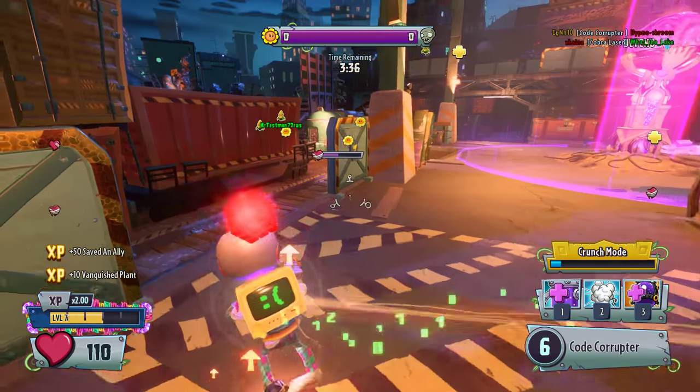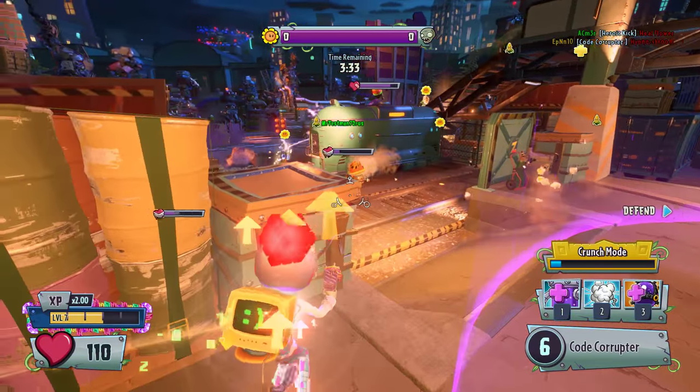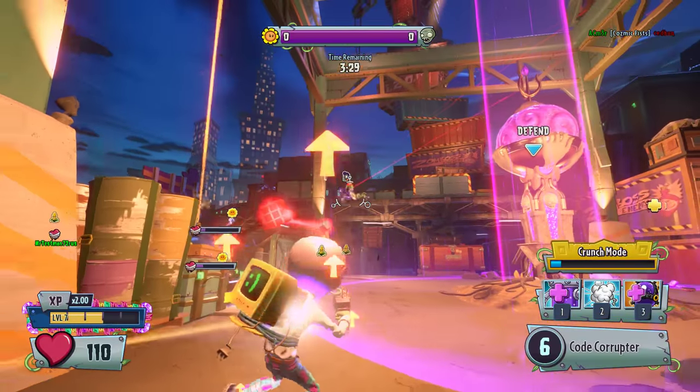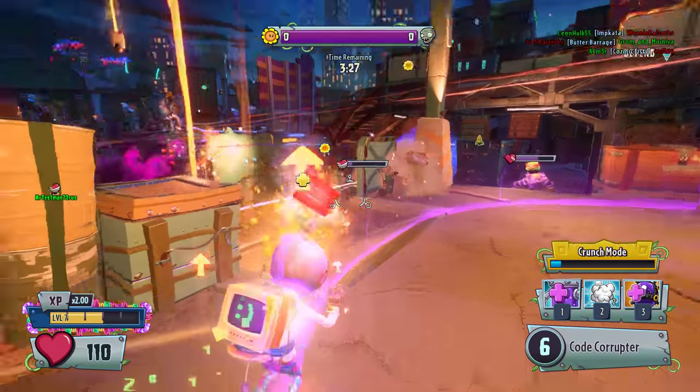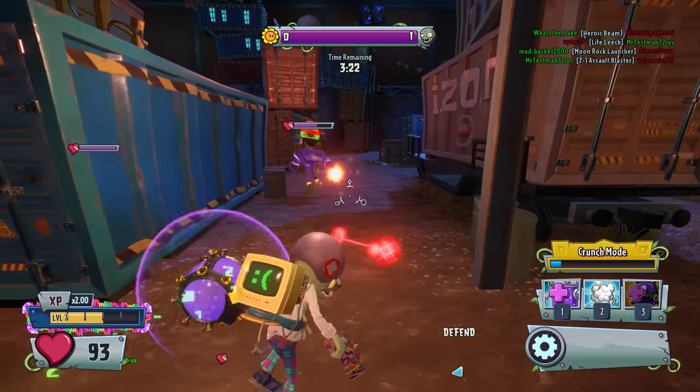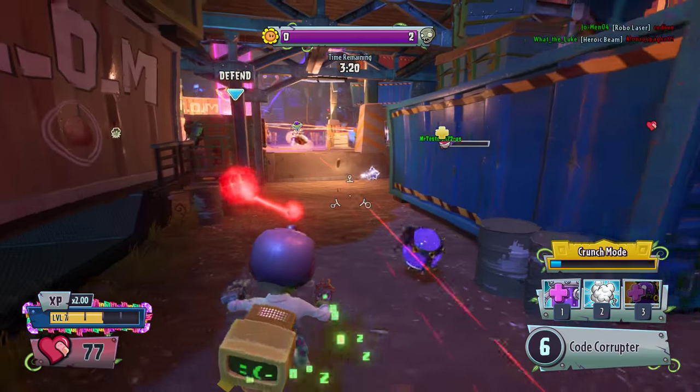He's getting drugged up by the mushroom — I've never seen this before. If I go there, I'll die immediately. This is a good opportunity to use the sticky balls. Sticky balls are actually pretty nice — they can definitely help you get extra kills to fill your crunch mode faster.